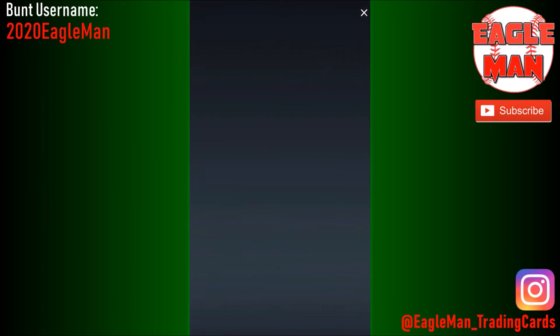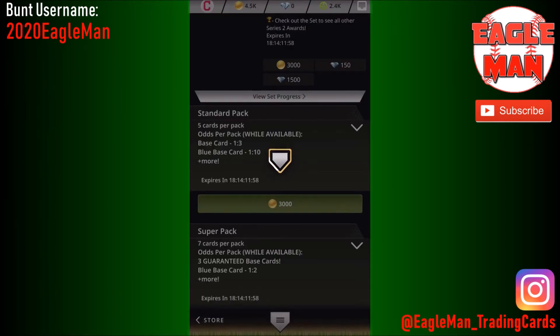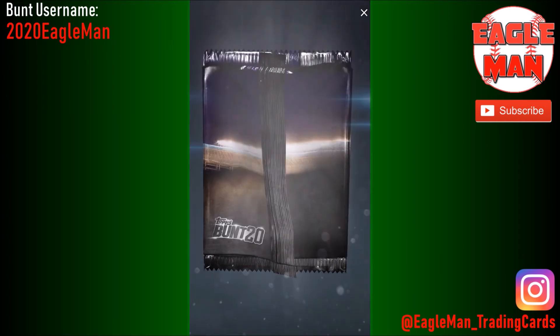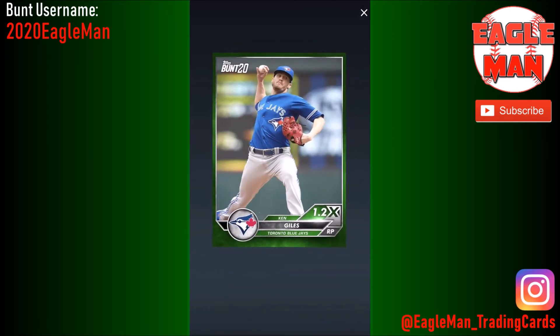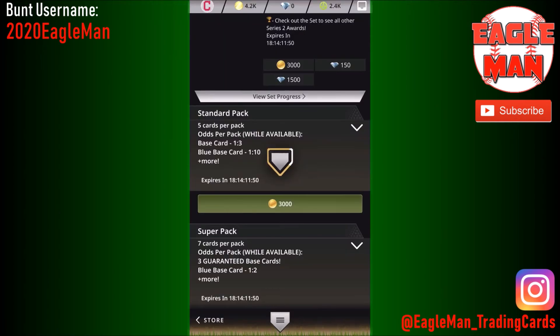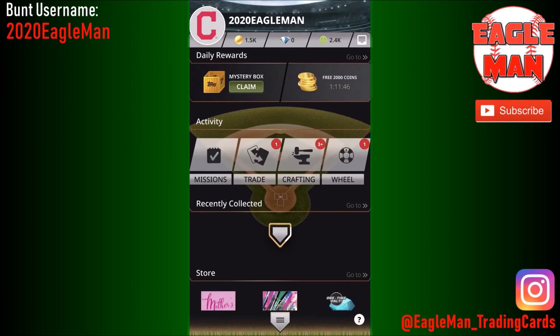Nothing in this pack — another dry pack. Down to our last pack, see what we can get. Josh Hader — okay, yeah, a base card to end out the video. Not too bad, not too shabby. Let's go ahead and go home and look at the stuff that we pulled.